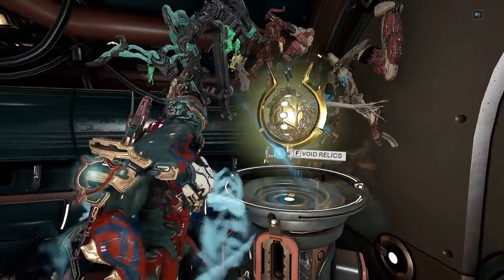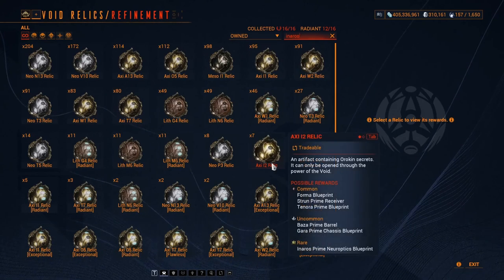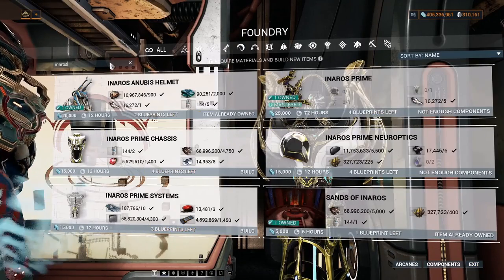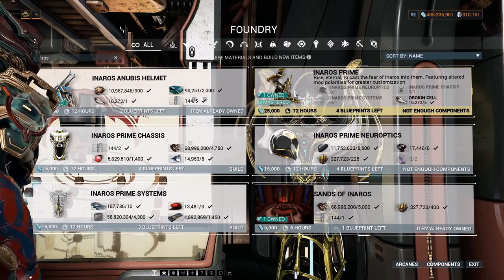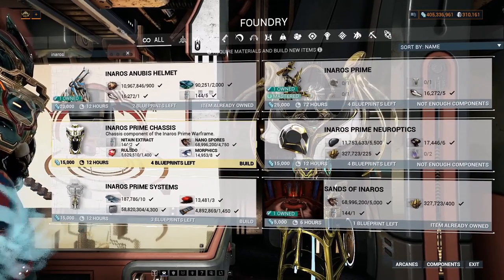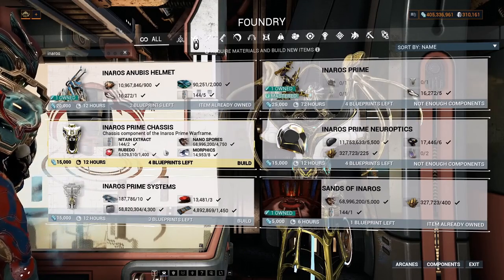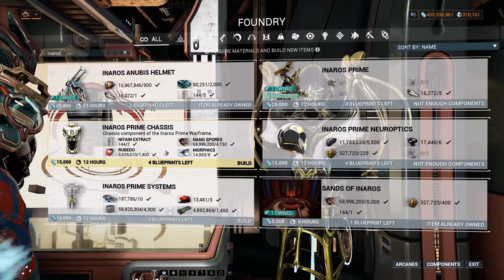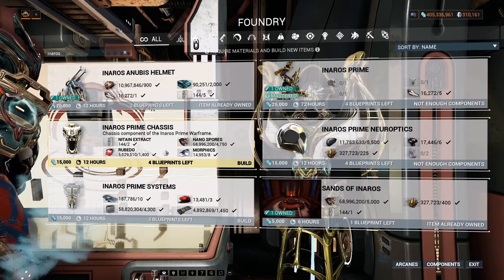To find which relics contain Inaros Prime parts, go to Void Relics and type 'Inaros' — it will show all relics with those parts. In the Foundry, type 'Inaros' to see you need three parts and one blueprint to build Inaros Prime. If you only have one part, sell it as a blueprint — do not build it first. Once built, you cannot trade it to other players. Very important: keep them as blueprints if you want to sell.